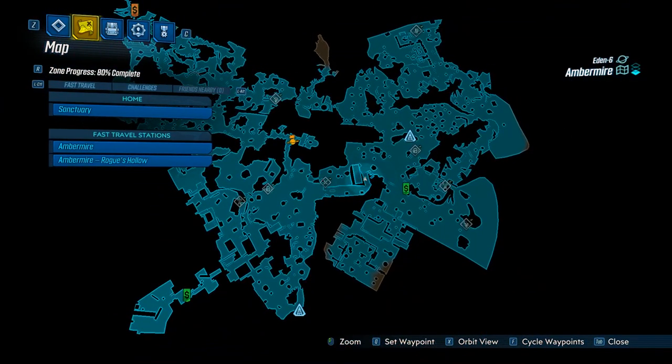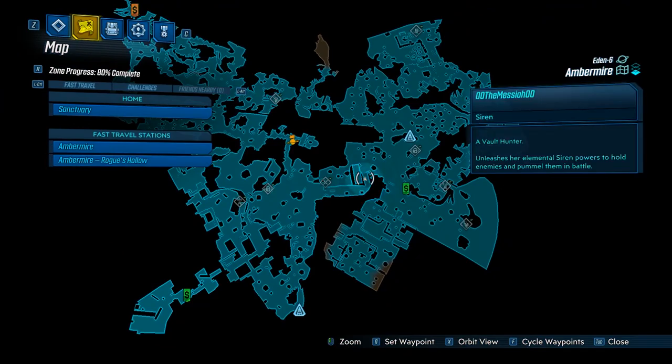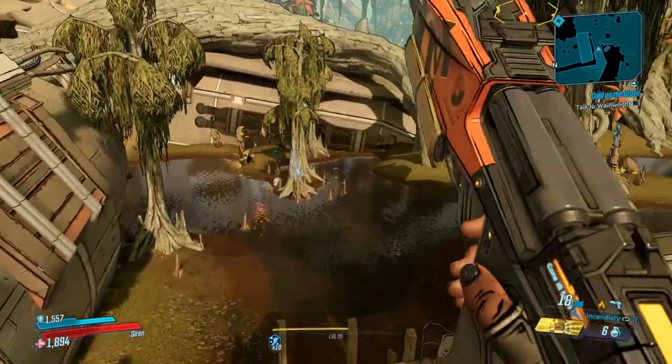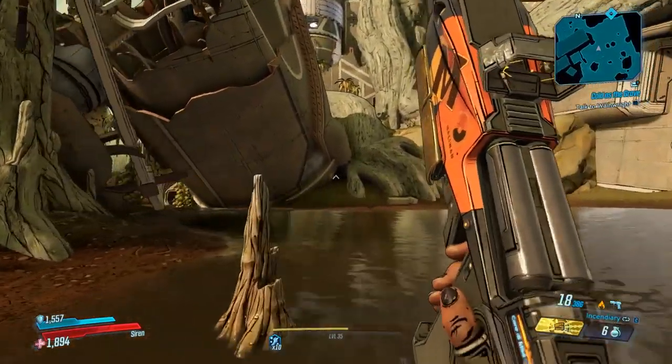So we are on the map Amber Mire, and this is part of a crew challenge for the Legendary Hunt, where you go after a certain person or people, and they will drop you Legendaries as part of a crew challenge. We're in the map Amber Mire, quite close to the middle.